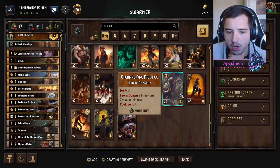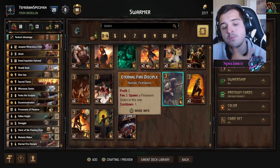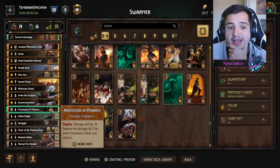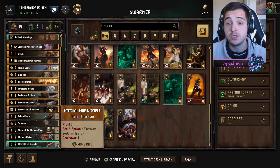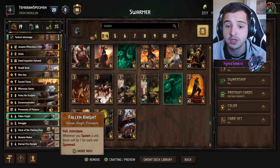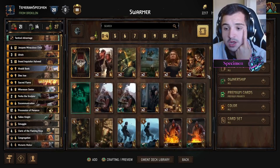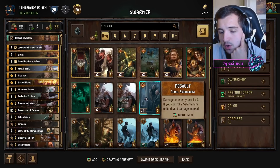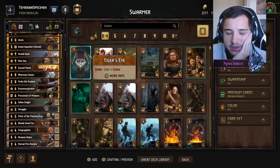I also really like the Disciple card — potentially two of them, because it gives you profit as well as a way of swarming if you want. What's really interesting about this card is that if you've got it down on the board and then you play a Fallen Knight, you can use the spawn, and that's going to buff your Fallen Knight out of range — for instance, if you're against Nilfgaard, you might want to play around Tourney Joust without committing leader charges, and that's really important. You're definitely going to be using Double Congregation.